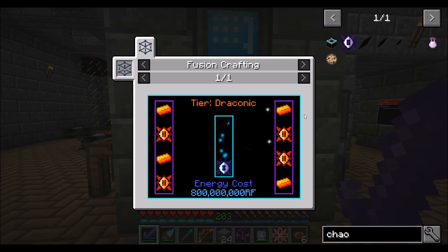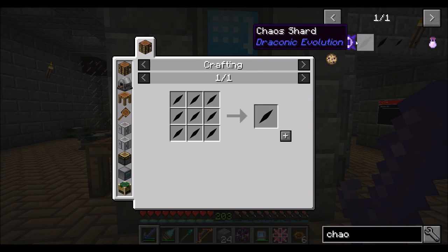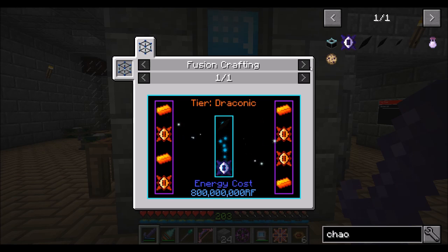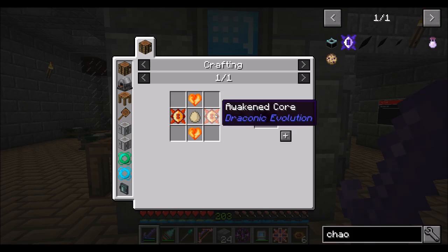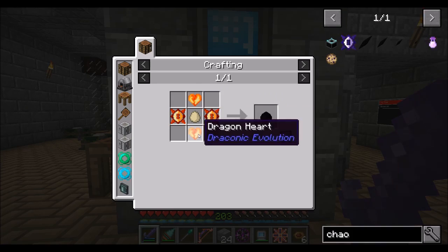So long story short, you need a decent amount of stuff in order to get your dragon egg. That's the recipe I decided to come up with. It could have been harder, it could have been easier, but I feel like that's pretty well balanced. I just kind of came up with it off the top of my head. I figured needing the awakened core makes it expensive enough.